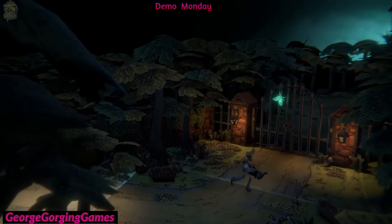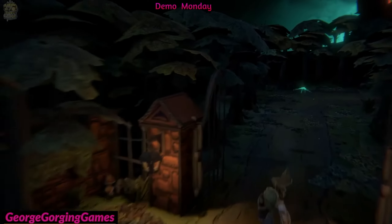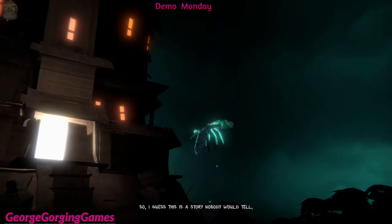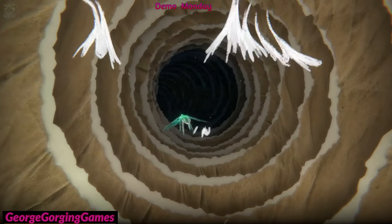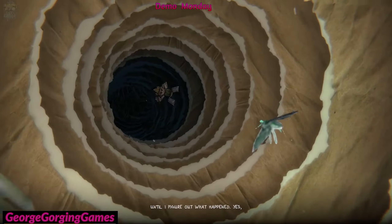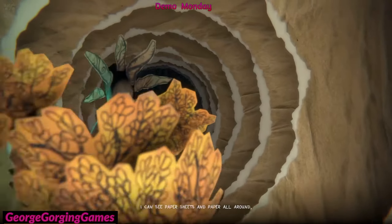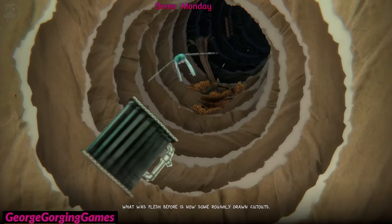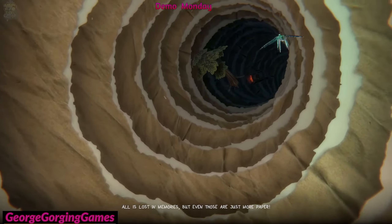This is the titular mansion — the Paper Cut Mansion. To be fair, I can't recall what I was even there for. Blurry thoughts and pain won't stop until I figure out what happened. Yes, I can see paper sheets and paper all around. Even when I run or walk, I hear the paper sound. What was once a house is now some roughly drunken structure — all is lost in memories, but even those are just more paper.